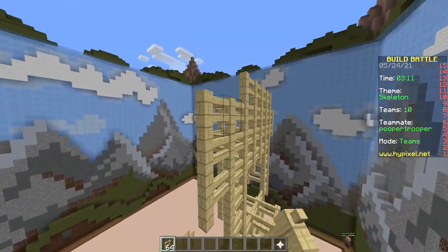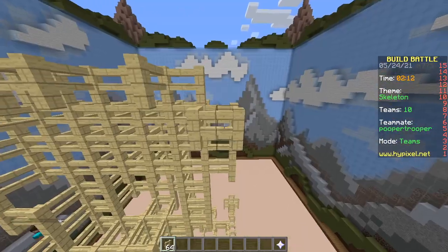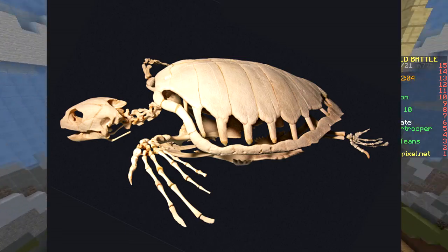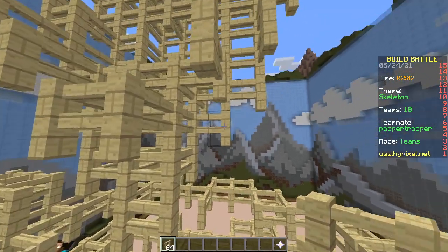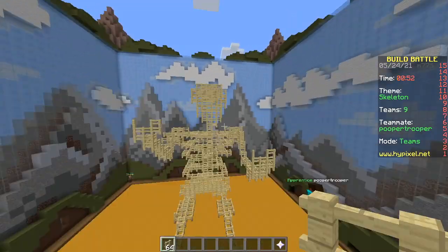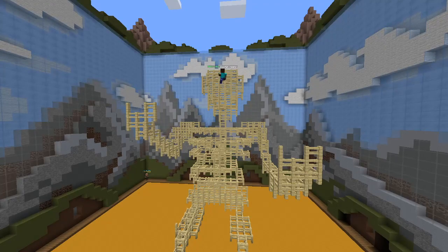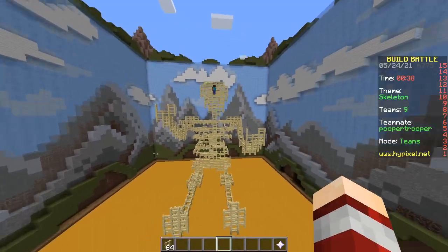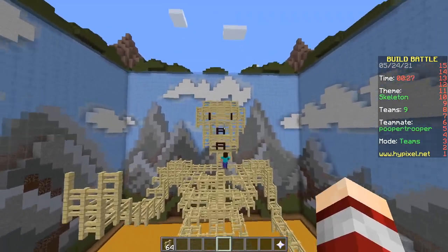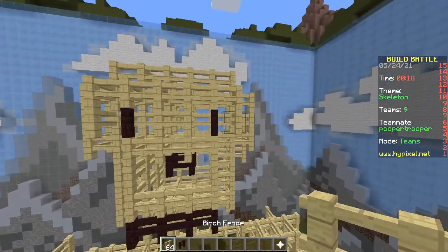Have you ever seen the skeleton of a turtle? No, I have not. That is surprising. You see the shell - the shell is bone. Is it like a spine? It is like a spine - that's crazy. So that's it, our fence man. Let's add some eyes, a nose, a mouth - just a couple lines. Ninth place, here we come.